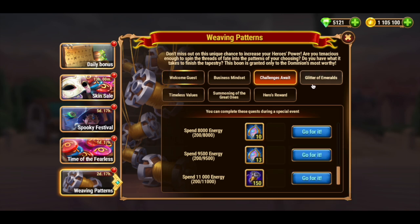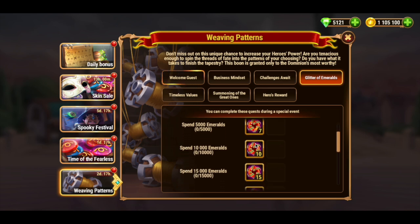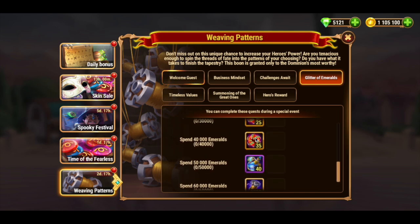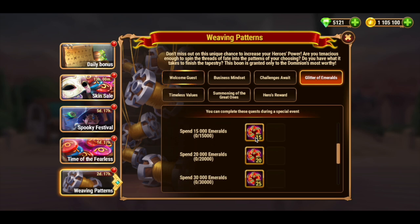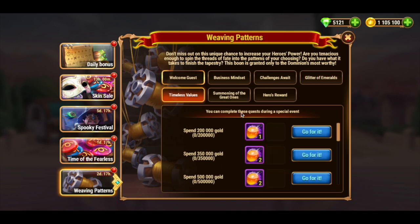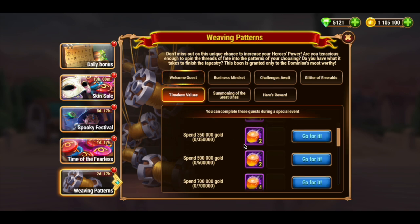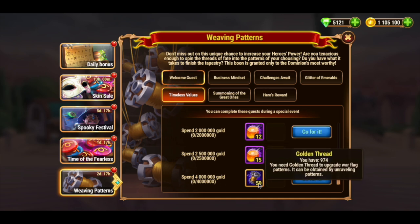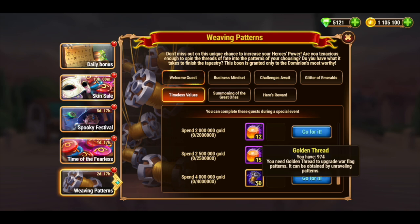The Glitter of Emeralds quest gives you chaos cores for spending emeralds. To be honest, chaos cores are a reward that hardly anyone expects for spending emeralds. To get anything valuable from this quest you'll have to spend tons of emeralds — specifically, you will only get 1,000 golden threads if you spend 60,000 emeralds. The Timeless Values quest gives you experience potions for spending gold, and after spending 4 million gold you will receive 50 golden threads. Yes, only 50 for 4 million.